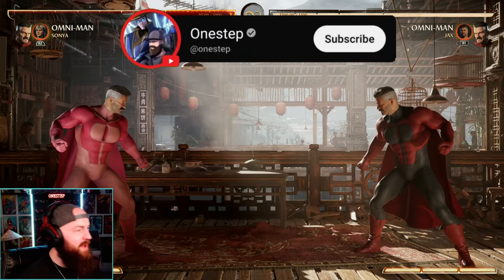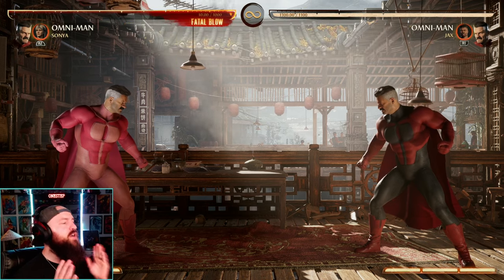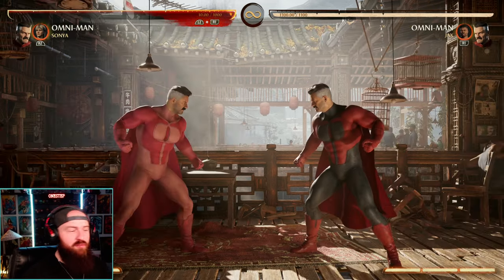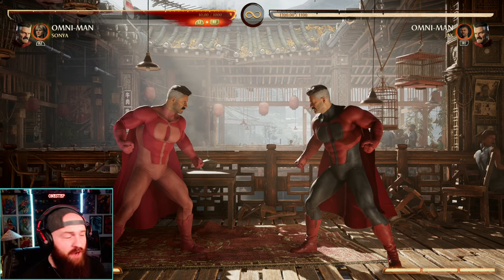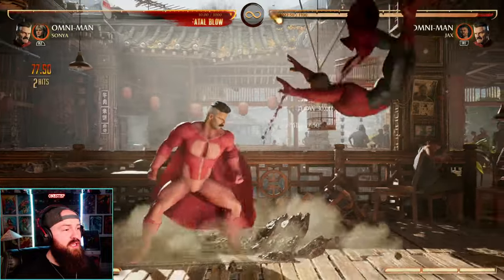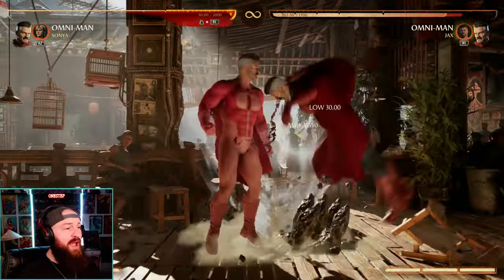Subscribe for more Mortal Kombat content. Let's get into how to counter Omni-Man — basically, what are his biggest weaknesses and where can you punish him. Omni-Man players rely on a couple of starting factors. First and foremost, they have one major low which is forward three, and the first hit of that is a low. They can go into any specials after that as well.